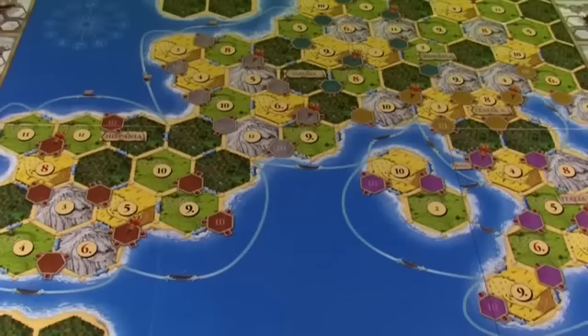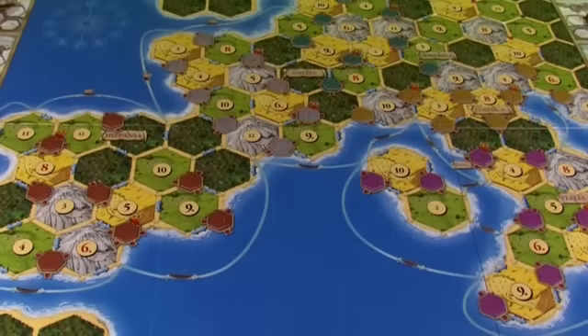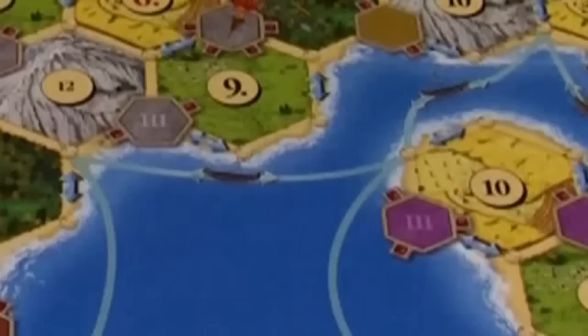To set up, place plunder counters face down on city hexes of the same color. In a three-player game, don't place counters on cities marked with the Roman numeral three.